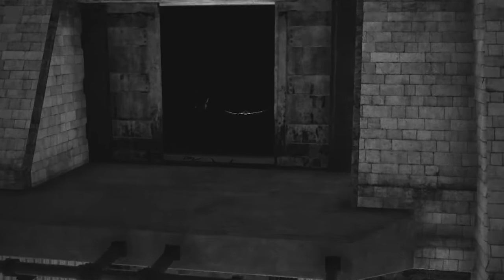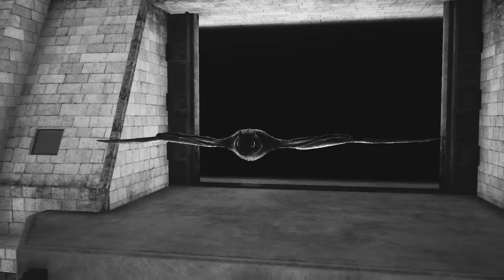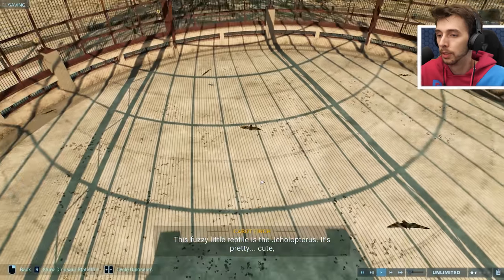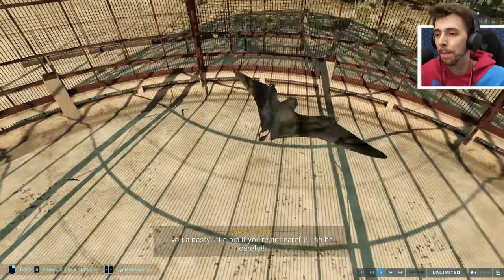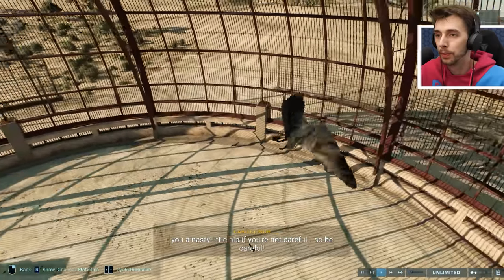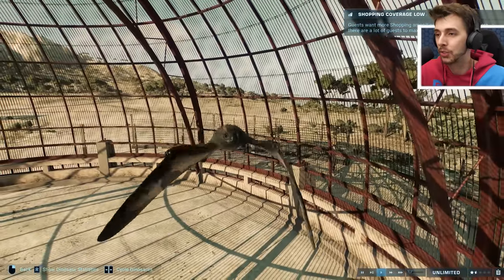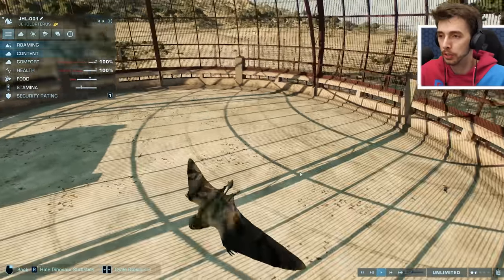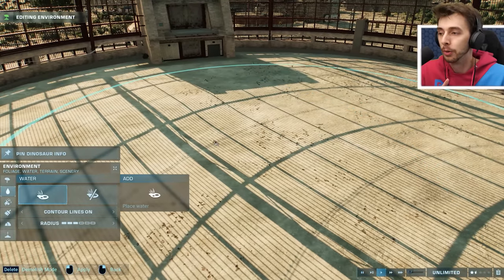Let's try the tiny little demons next. Oh — hold on, let me actually release those. Look at them, little bats! It's the Jeholopterus — pretty cute. 'You see those tiny little fangs? They'll give you a nasty nip if you're not careful.' They look more like bats than pteranodons. Never heard of this one before — the Jeholopterus.